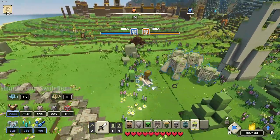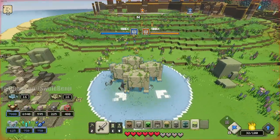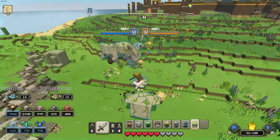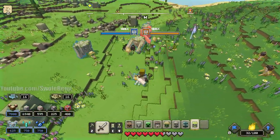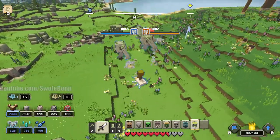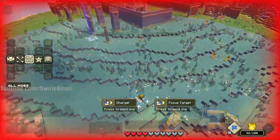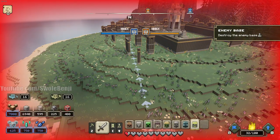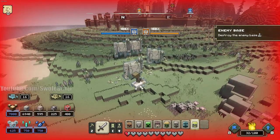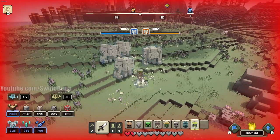These guys can absolutely tank creepers. Just tell them to charge, and they will attack-move and kill everything until they are able to move up. Then they will shoot everything in range. These things are a real pester to deal with.